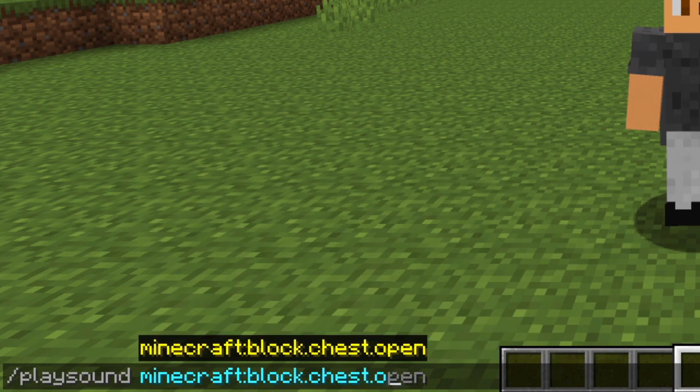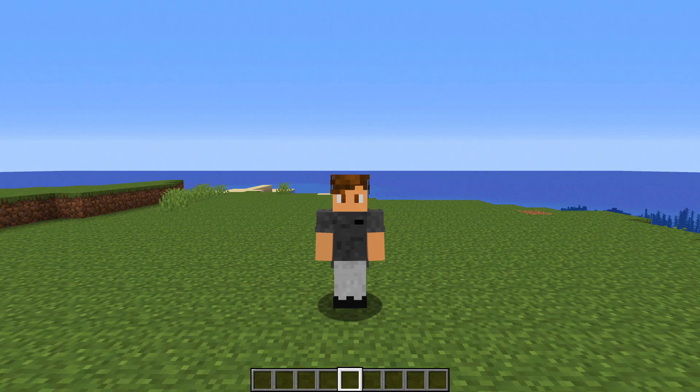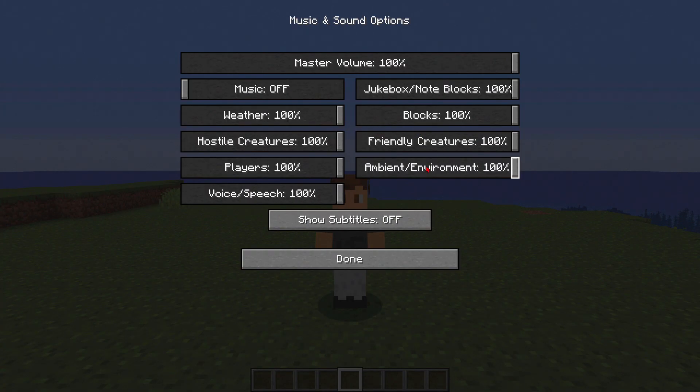I'm going to do block.chest.open. After that, you'll be able to choose which audio channel the sound will play in, and this does require you to have your sounds on. So if you play it in the blocks channel, make sure that's on, or the players channel — make sure that's on. Don't play it in music if that's off.